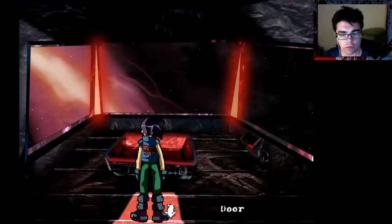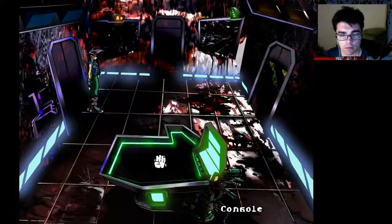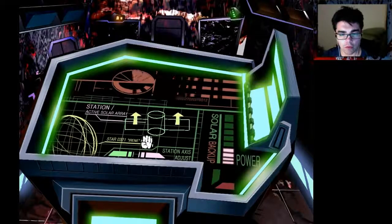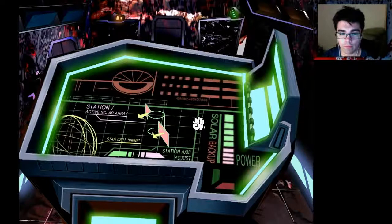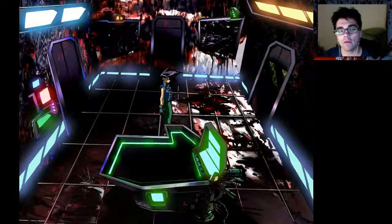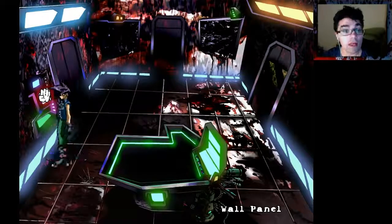Let's go this way. We have to rotate the array so it faces the sun. Now we have power — I just had to get the solar array working. Let's go back to the panel and use it, finally. Safety lock engage. Cradle, docking chamber, station. Safety lock offline. Lower cradle.